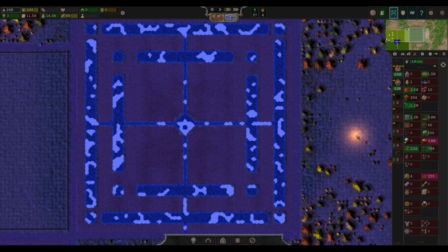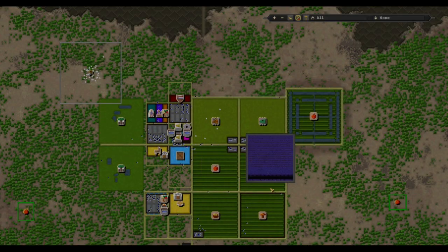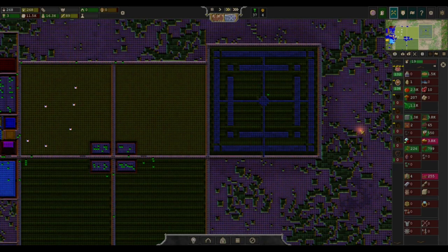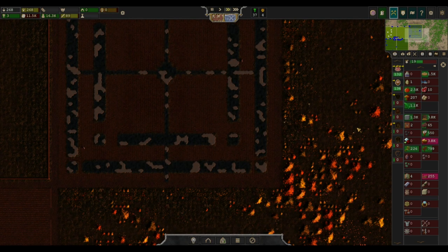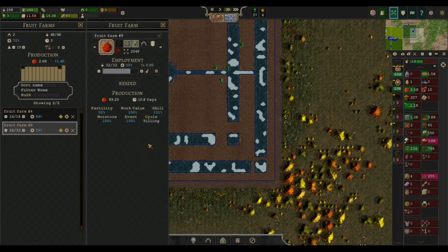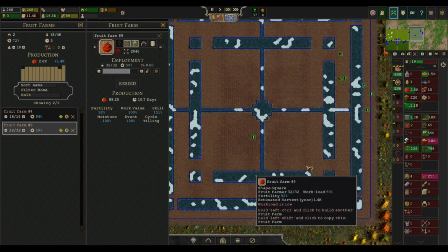Canals don't cost you anything except for time to dig it up, and that is a significant increase in your output. If you're min-maxing your fields and you have dozens of them on your map and they all have canals in them, your output will be greatly increased. And the bonuses that you get stack on top of that, because I believe fertility is the lowest stat on your farm. So fertility is applied first, then skill is applied on top of that, and then multiplier bonuses are applied on top of that. So you can min-max these things quite extremely.